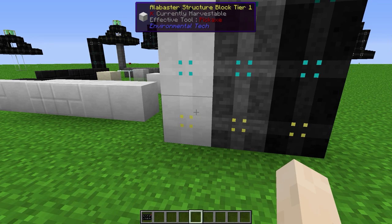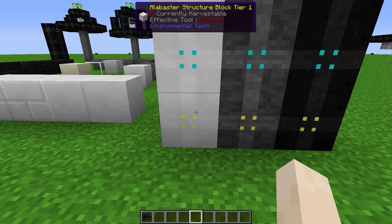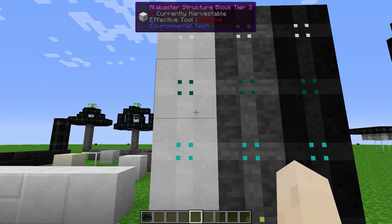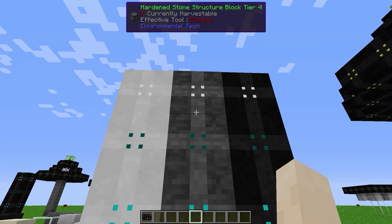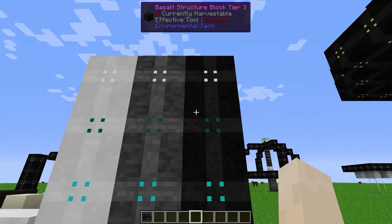The three blocks can also be used to create structure blocks. Structure blocks come in four tiers: Tier 1, Tier 2, Tier 3, and Tier 4. And that's Alabaster, Hardened Stone, and Basalt structure blocks.